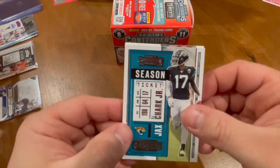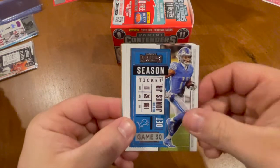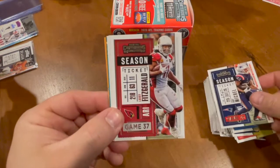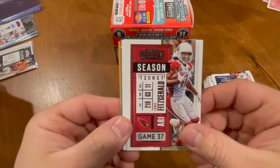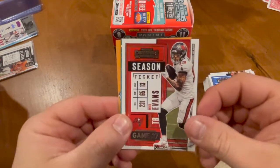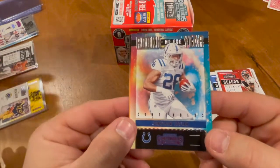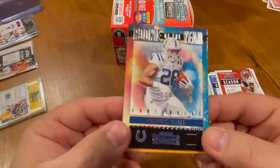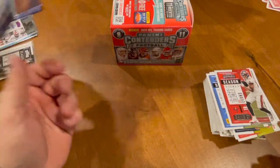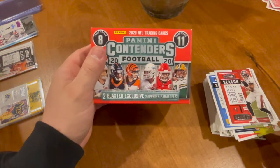DJ Chark Jr., Ryan Tannehill again, a Marvin Jones, Sony Michel, Larry Fitzgerald — everybody's favorite — Austin Ekeler, Mike Evans, and we got a Jonathan Taylor Rookie of the Year. All right, not too bad, not too bad of a pack opening.